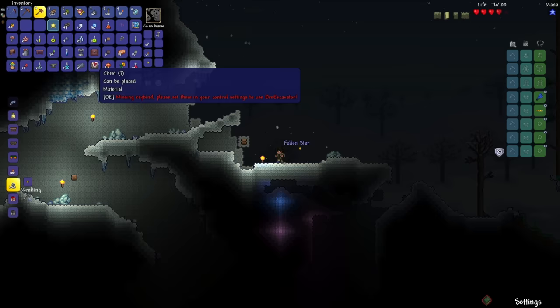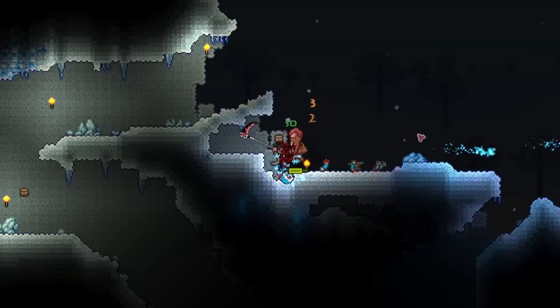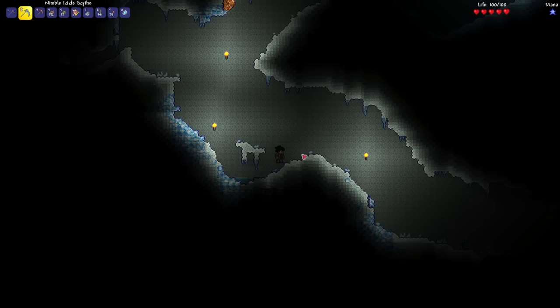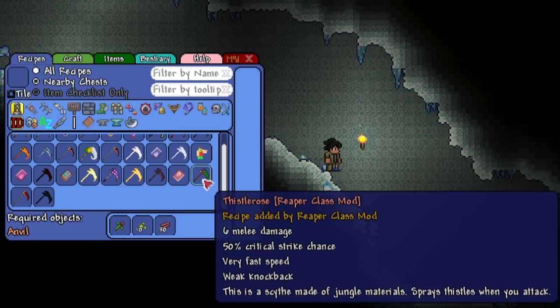Let's make the icicle scythe now. This one does have an ice projectile. Now the next scythe that I'm going to be making is the Thistle Rose. It only has 6 melee damage, however it does have a huge 50% critical strike chance, and it does have a projectile attack. So I'm going to need a jungle rose, 10 jungle spores, and 30 rich mahogany wood.